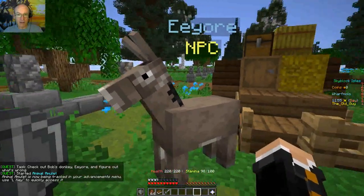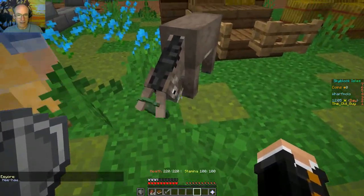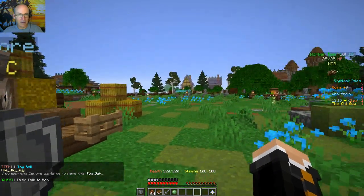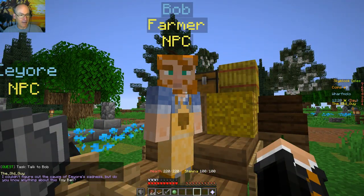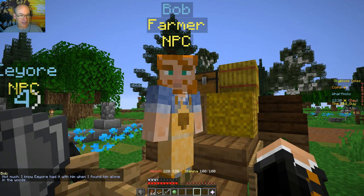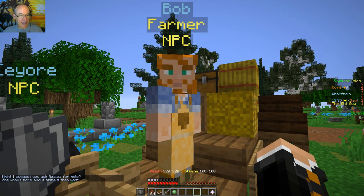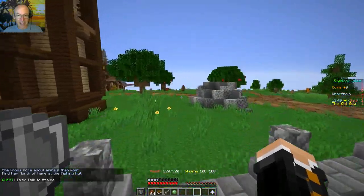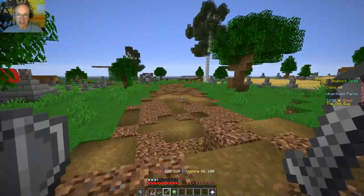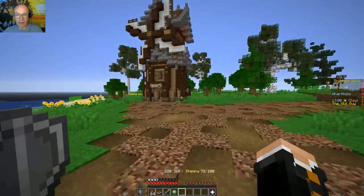Eeyore wants me to have this toy ball. Thanks Eeyore. Talk to Bob — there he is, he's wandering around. Figured out the cause, but do you know anything about this toy ball? He says Eeyore had it with him when he found him alone in the woods. Suggest you ask for help — she knows more about animals than most. Find her north of here at the fishing hut. Yep, I even remember where that's at. Back to this gal out here at the end of the island and her own little private fishing hut.